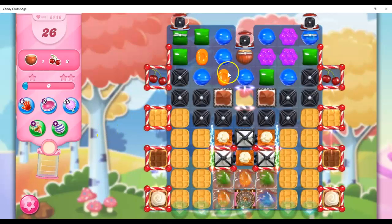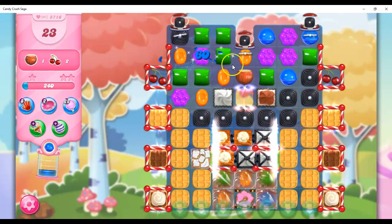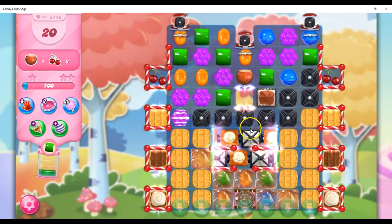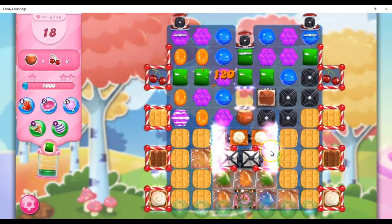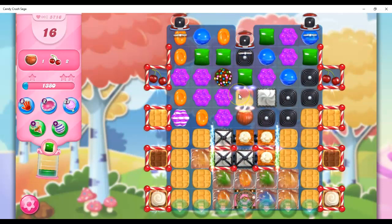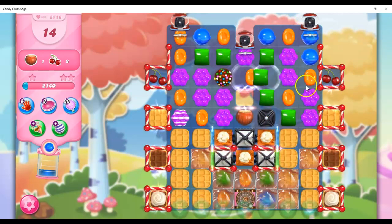All right, let's do this. I don't have any moves I like now, and now I like that one even less. So we're punching through — we're going to get there. Here we are, getting through the licorice. Some of that licorice is gone now. And now I have an opportunity maybe to get a color bomb. I need to get more licorice out of the way, so I can put this with something of higher value now.